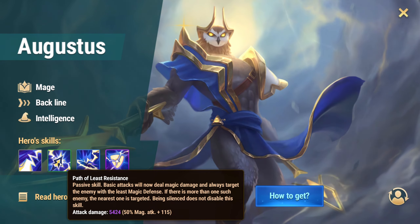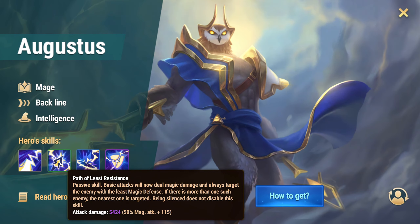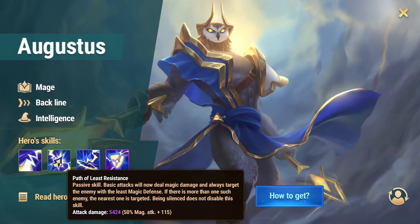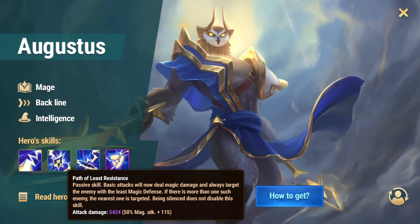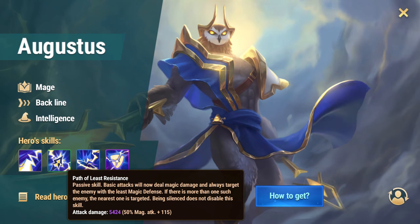Second skill: Path of Least Resistance. Passive skill — basic attacks will now deal magic damage and always target the enemy with the least magic defense. If there is more than one such enemy, the nearest one is targeted. Being silenced does not disable this skill.